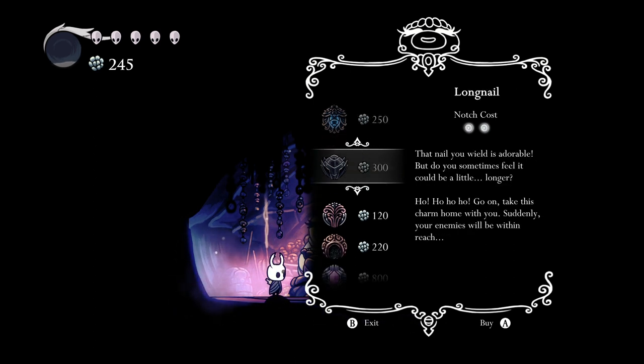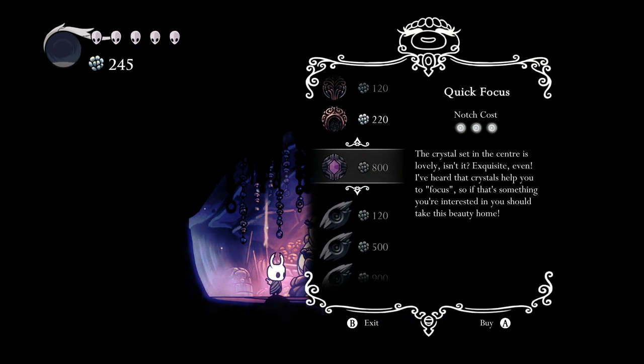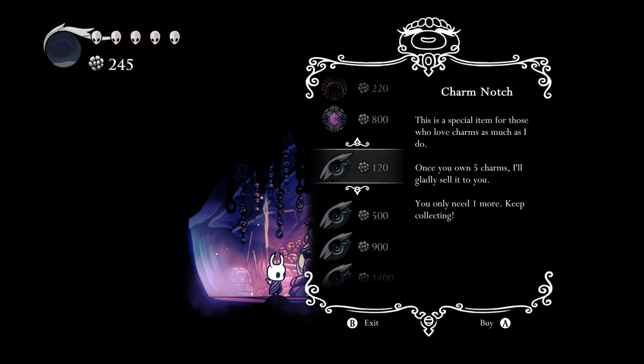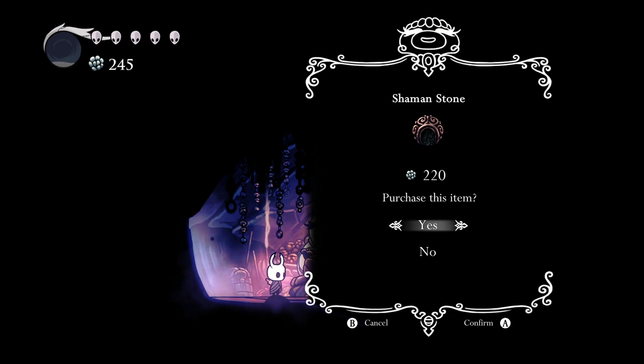Let's browse: Lifeblood Heart, Long Nail — I want to get that one soon — Steady Body, Quick Focus, and a bunch of charm notches we can come back for later. But the one I came to get was Shaman Stone. I am definitely getting Shaman Stone.